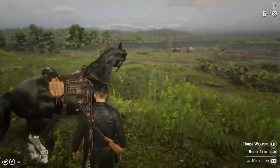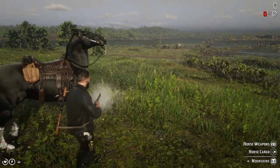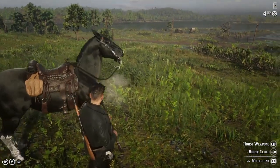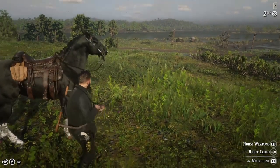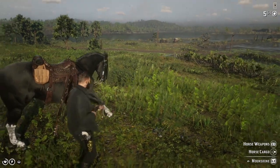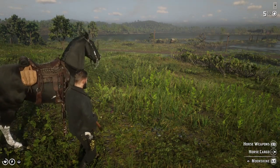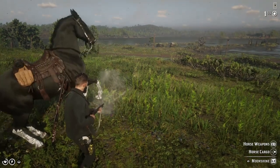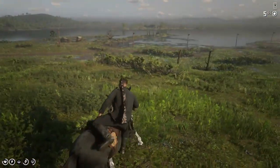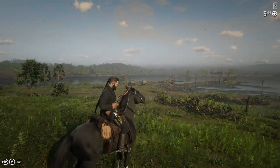Now you can see him getting agitated — jumping up and down — but he stays pretty calm and doesn't run away, which is also very important. Now you can really see how strongly built this horse is. He's a really cool horse. Now he's jumping and really getting agitated, but I think he did pretty decent for the first couple of shots.